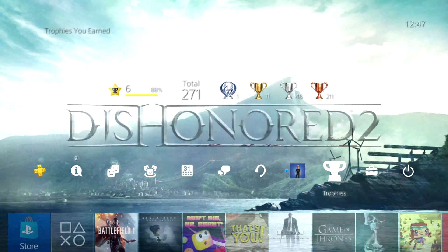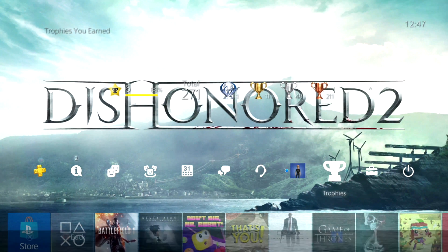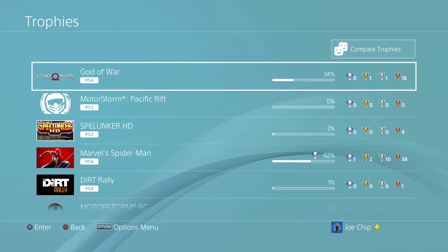First things first, let's go into trophies. If you go up to trophies and press the X button on your controller to load up trophies, you'll see this come up and it should automatically back up your trophies to the cloud at this point, if you are a member of PlayStation Network and if the PlayStation is set as your primary PlayStation. If it's not set as your primary PlayStation, you may have to do this manually - and I would do it manually anyway just to make sure.